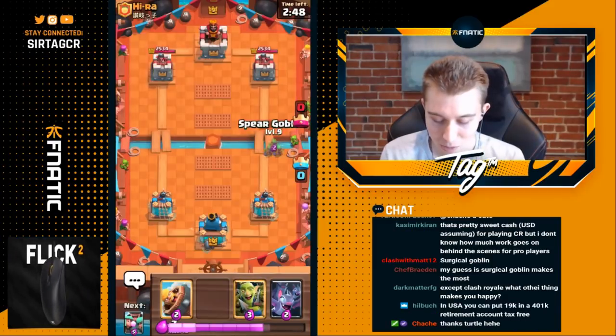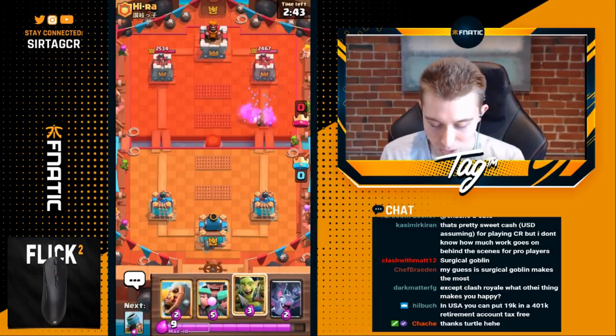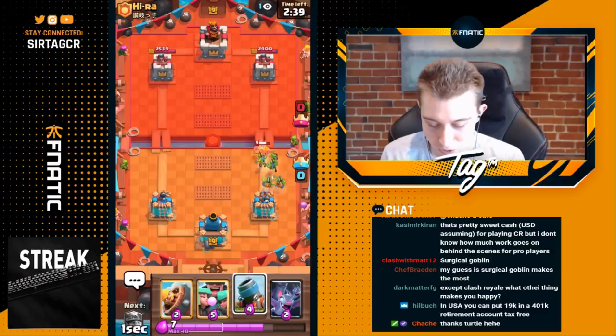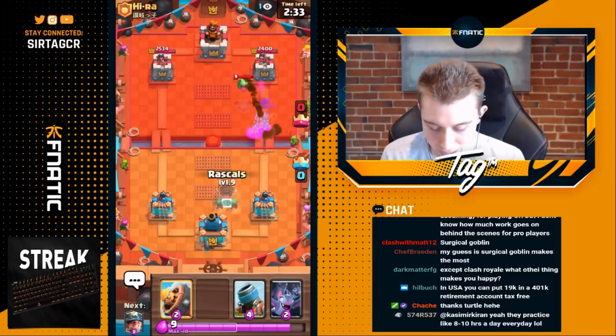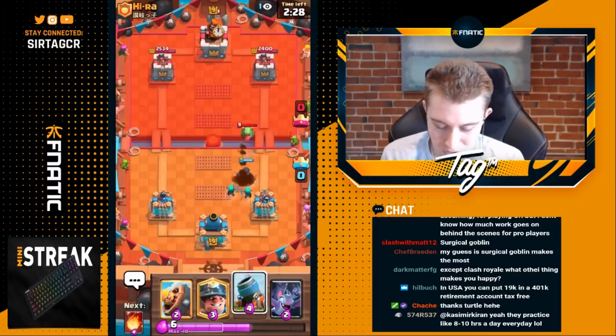We're going to sauce out spear goblins here, drop a good luck, and see what's up. This guy's going to end up going for a barb barrel, so let's go in for a goblin gang to shut that down and get some damage on his right side. We probably want to go in for rascals on the right side to tank for the baby dragon and potentially get a counter push.